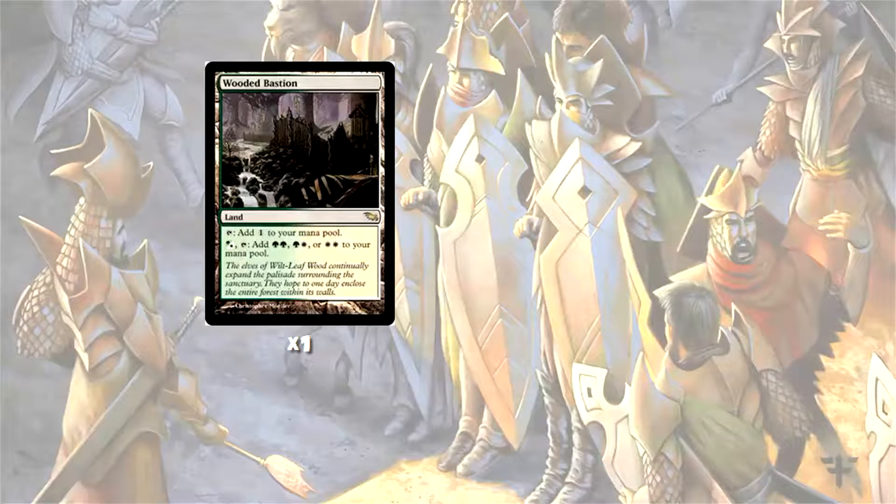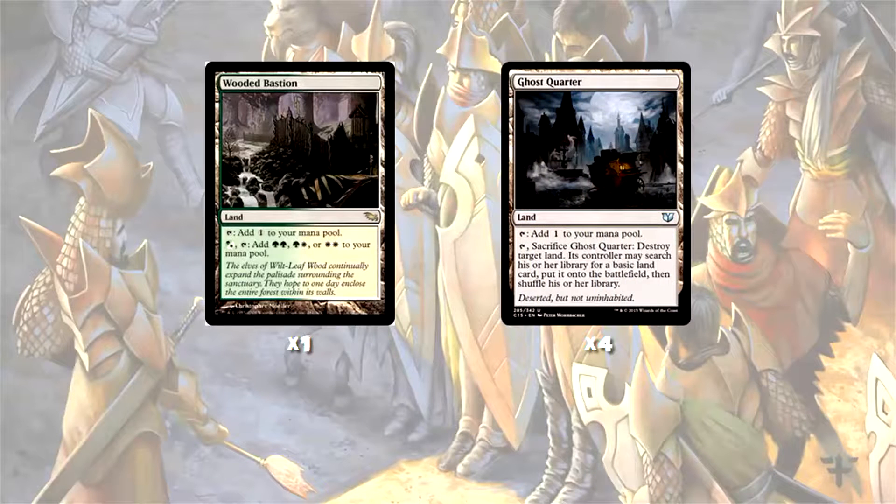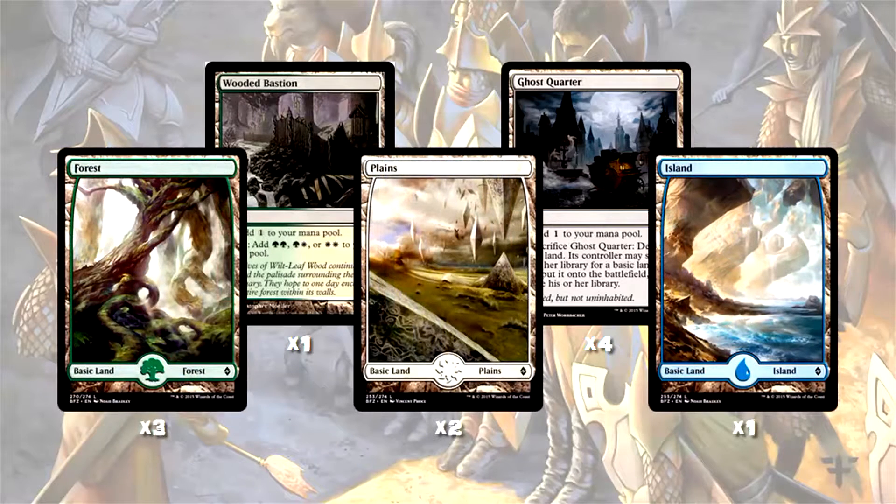One benefit of this deck is the flexibility to run four colourless lands. For this I've chosen four copies of Ghost Quarter, which can knock an opponent off a colour if they run few basics, and has obvious upsides against decks like Tron that rely heavily on their land base. As for basics, we play three Forests, two Plains, and an Island so we can fetch them — and if we get targeted by Path to Exile or opposing Ghost Quarters, we have something to fetch for value.